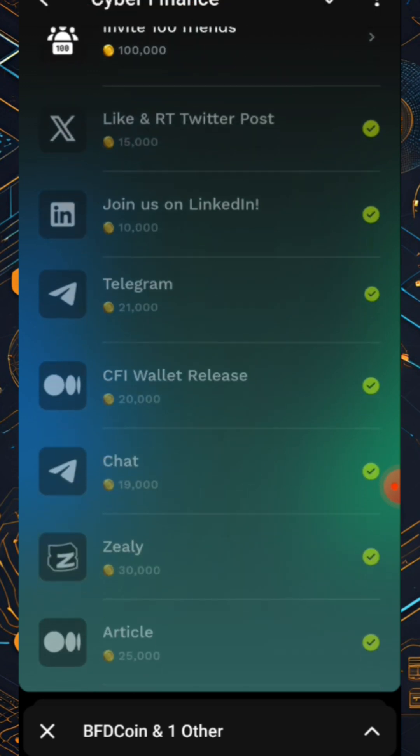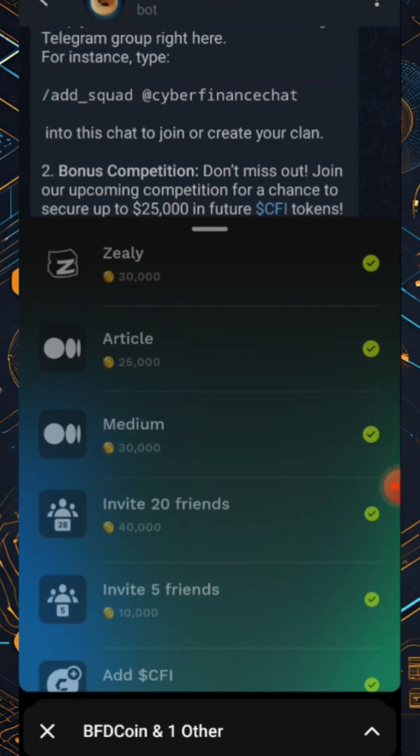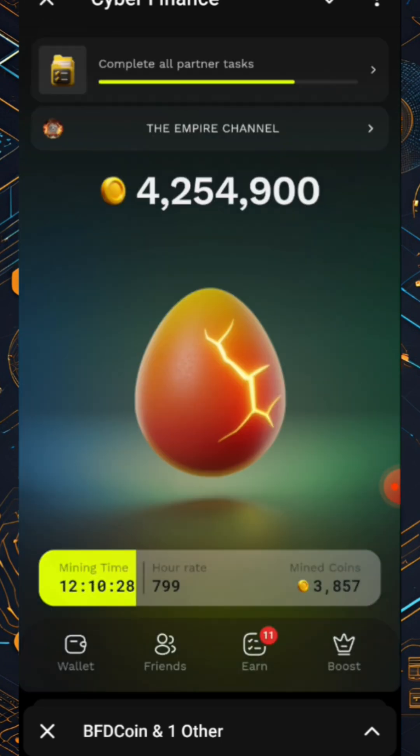I've finished the others: invite five friends, add dollar CSCFI to your Telegram name, join them on Discord, follow them on Twitter. These are simply simple tasks you have to do and you'll be given tokens for doing that.